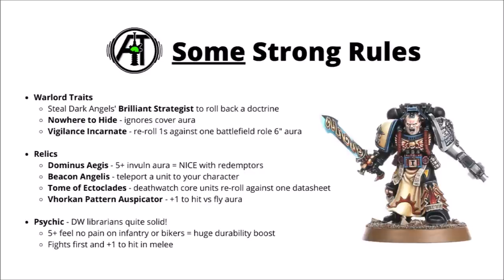Let's talk about a few other strong rules from the codex — Warlord Traits, Relics, Psychic, Stratagems, and Unique Secondaries. Death Watch have a few decent Warlord Traits. Maybe one of their best is being able to steal the Warlord Trait of a different chapter, and of those my pick would be the Dark Angels one, Brilliant Strategist. That allows you to roll back the doctrine to the previous one — so if you were in Tactical you could go into Devastator, or if you were in Assault you could go back into Tactical. As part of a gun castle with heavy weapons like those Volkite Dreads, getting a bit of extra AP could easily be worth a Warlord Trait.